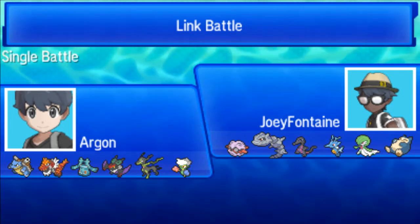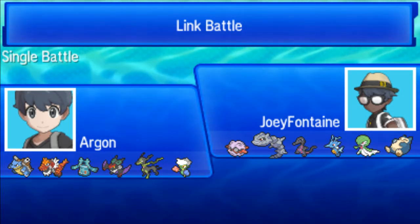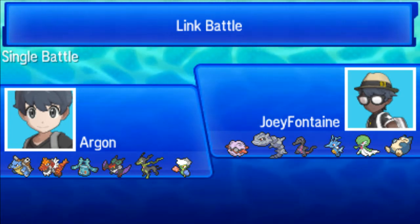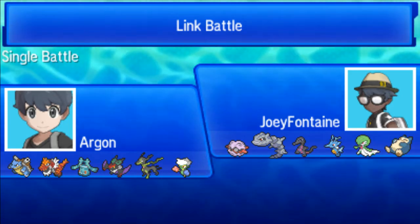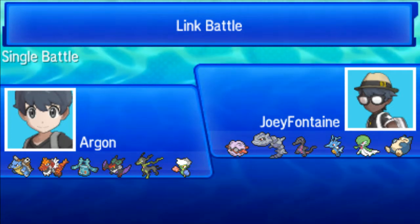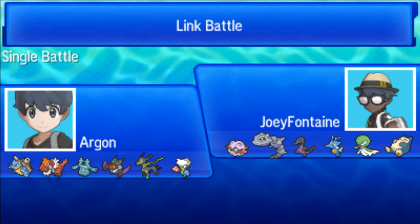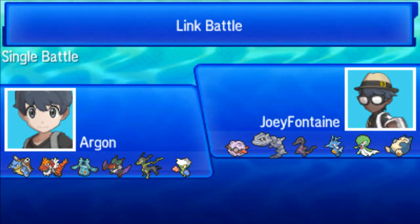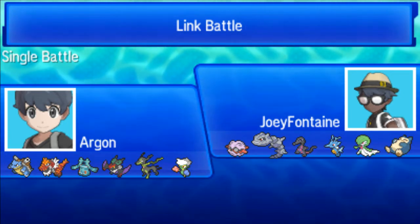It's a pretty good battle. He has Forretress, which can set up rocks, spikes, and T-spikes. He also has Steelix that could have stealth rocks, but I do have my Blastoise to rapid spin the hazards. He also has Salazzle and Kingdra — I'm not sure what kind of set it is.